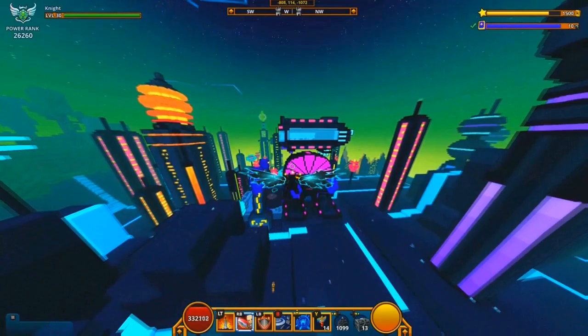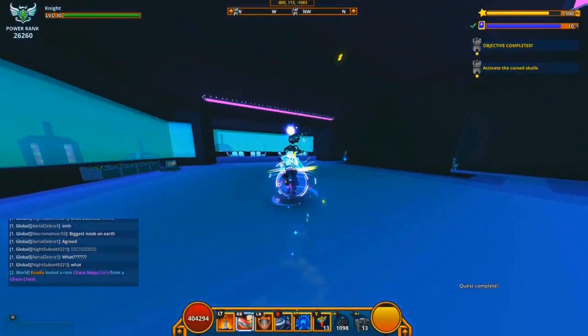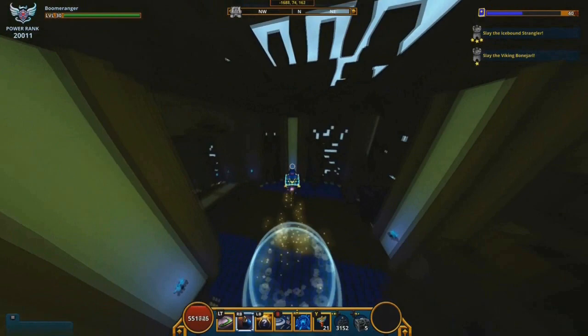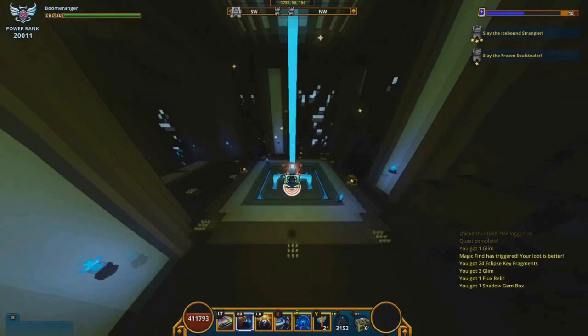Number 2 is the Knight, since it has the best basic attack out of all starter classes, the damaging abilities do the highest damage, and the subclass is very useful. Number 3 is the Boomeranger. The reason it ranks here is because it's pretty much a weaker version of the Candy Barbarian — it has a 15% bonus physical damage by default, but the abilities do mediocre damage and it falls off a little at end game.